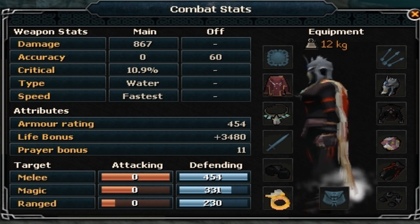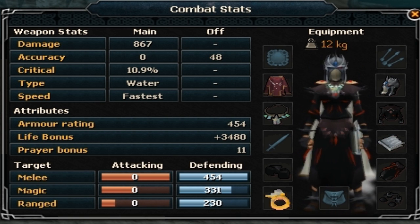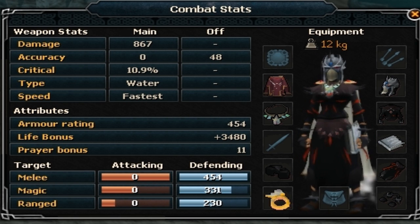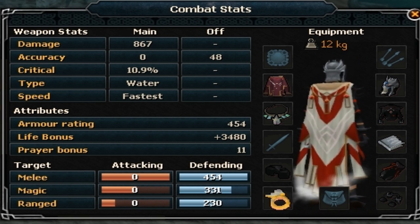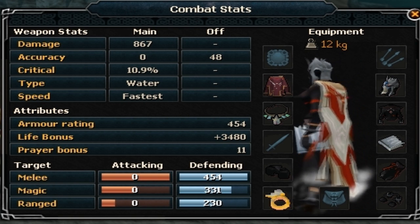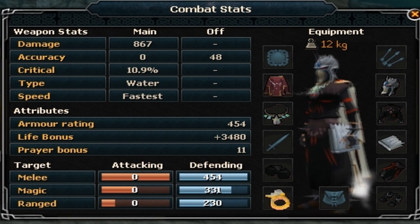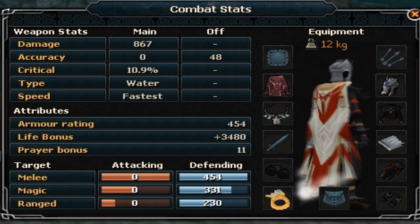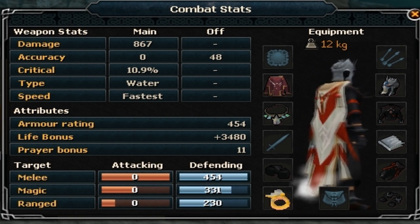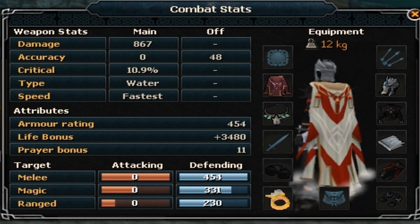My top pick out of these three is the Tome of Frost from Dungeoneering. You might ask why, since it only gives 48 accuracy — less than the other two — and it requires 430k Dungeoneering XP, which is 43k tokens. The reason I recommend it is because it gives you free water runes. If you're using water spells, you're using 5 runes per cast, and if you're dual casting magic, each hand casts at a rate of 2.4 seconds or 4 ticks.